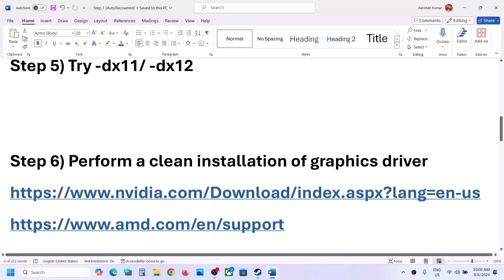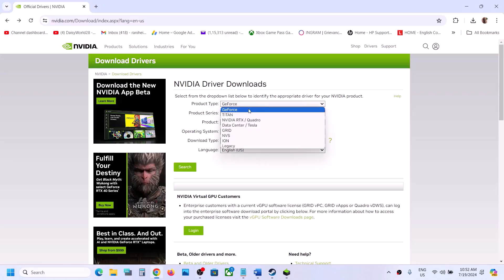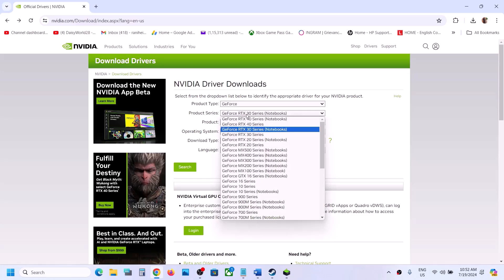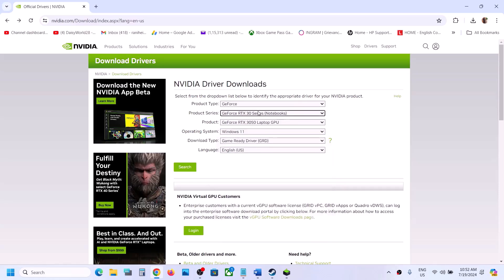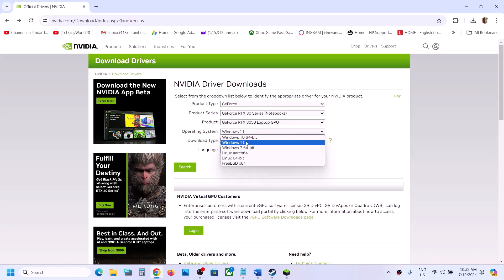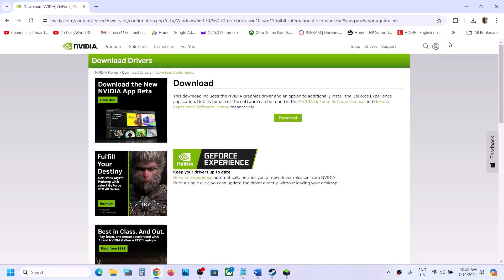The next step is to perform a clean installation of your graphics driver. If you have an NVIDIA card, go to the NVIDIA website; if you have an AMD card, go to the AMD website. On the NVIDIA website, select your product type — for example, GeForce. Select your product series, select your graphics card, and select the correct operating system (Windows 10 or Windows 11). Select Game Ready Driver, click Search, then click Download.